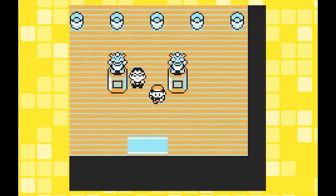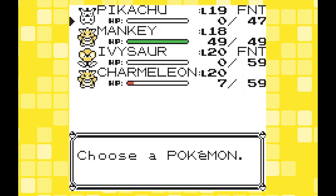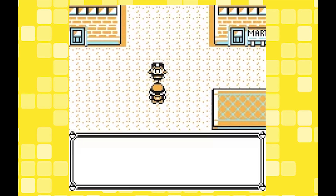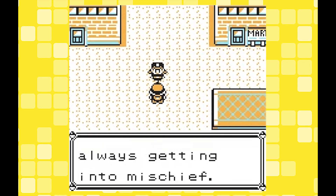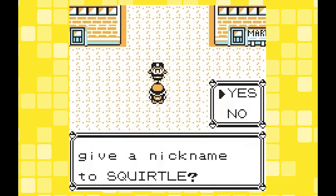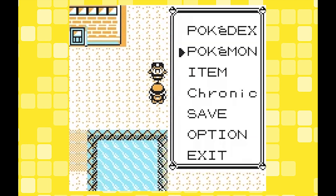He only has one Pokemon but it's quite a strong and powerful Raichu. After receiving the Thunder Badge, go back outside and talk to Officer Jenny just here. She will say that she just caught a Squirtle — I don't know where, because you can't catch them in the game — and she will give it to you as you're a strong trainer for defeating Surge. Say yes and you'll now have a level 10 Squirtle with Tackle, Tail Whip and Bubble.